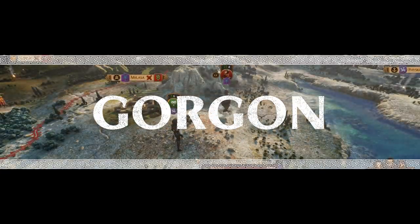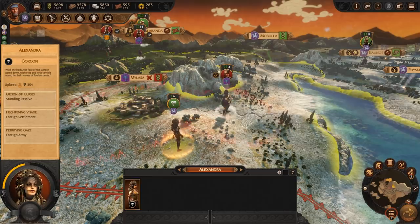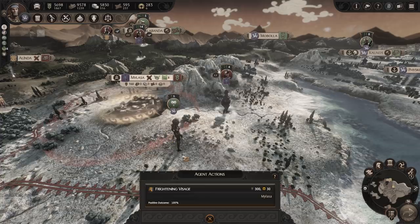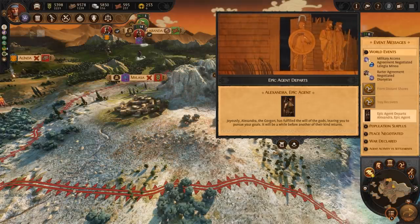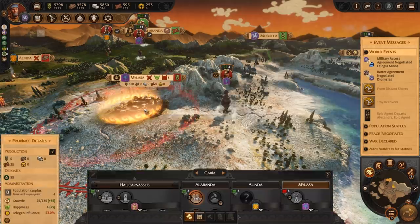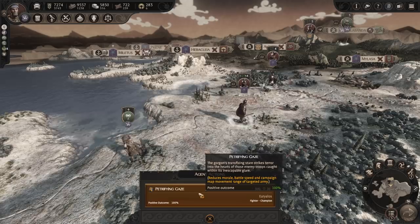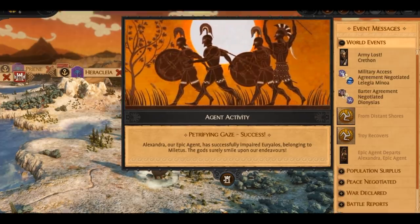Athena will give you access to the Gorgon. Orison of Curses will be activated if she stands passive, which will reduce the movement range of foreign armies in that region. If she targets a settlement she will use Frightening Visage, which will severely damage the settlement's garrison. And targeting a foreign army she will use Petrifying Gaze, which will reduce morale, battle speed, and campaign map movement.